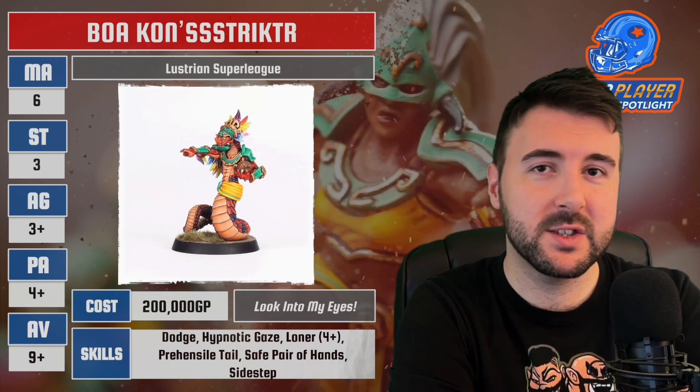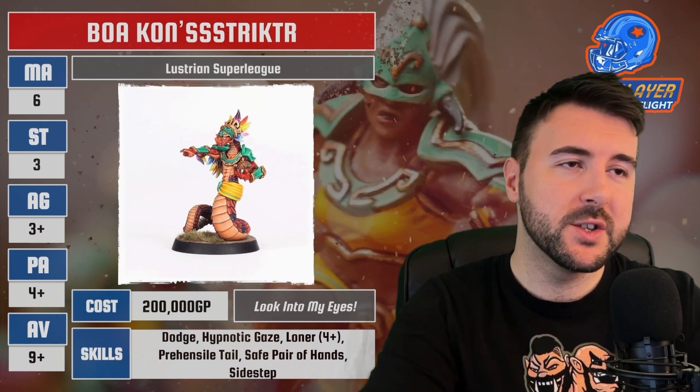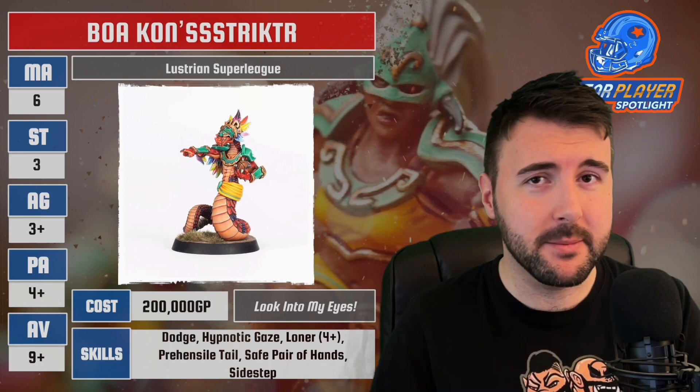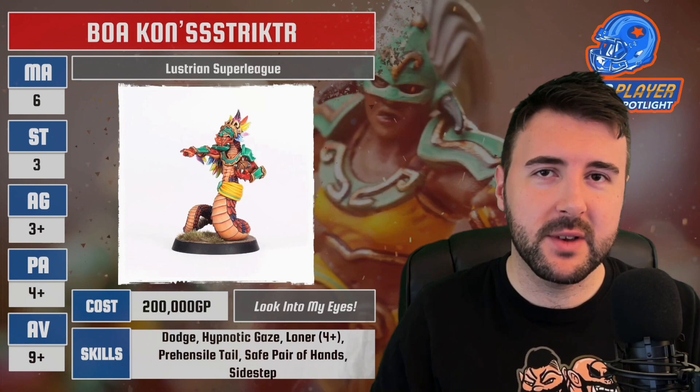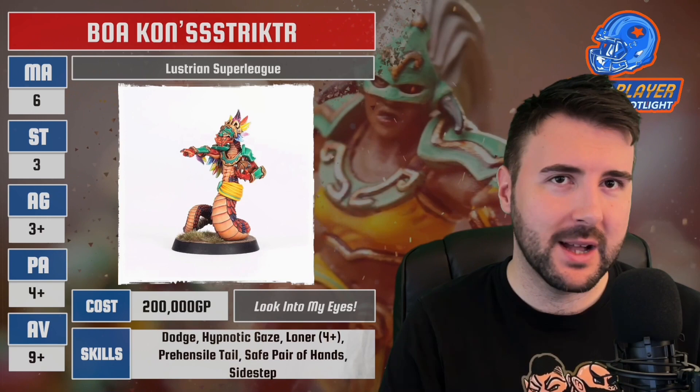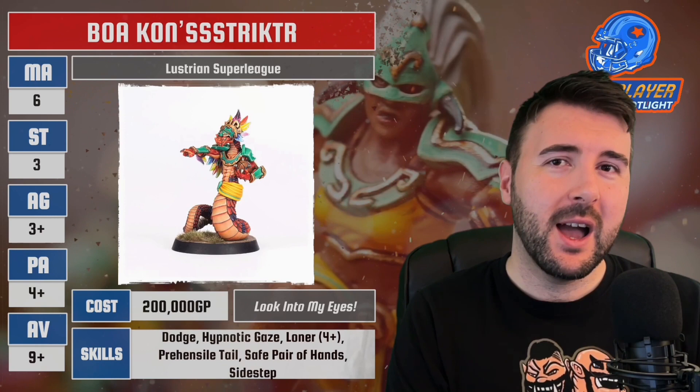Boa Constrictor is not a basic star player — this is not point and click. I'm going to upset all the Griff fans and potentially all the Hackflem fans, where they're point and click: Griff, kill that guy; Hackflem, score that game. This guy is tech. This is technology for your Blood Bowl team, and I find it really interesting. This is not automatic — nothing about this is automatic, and you can still roll a 1 and it will still fail. At 200k with dodge, hypno-gaze, prehensile tail, safe pair of hands, sidestep — that dodge-step piece is not brilliant for 200k.